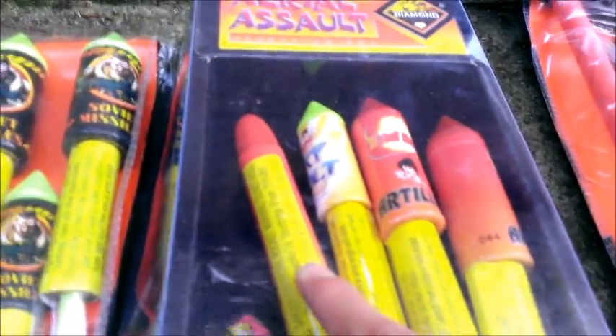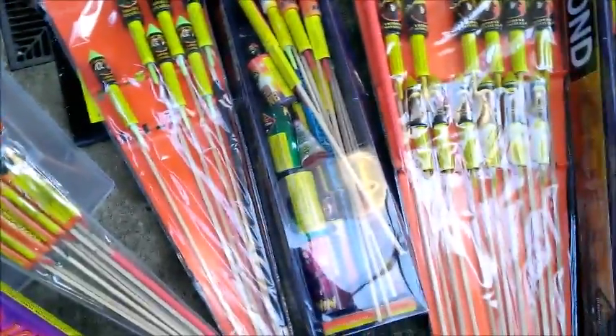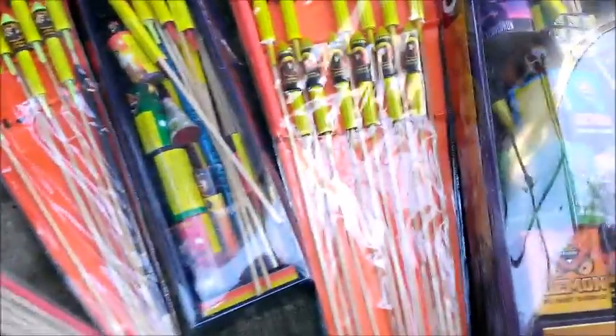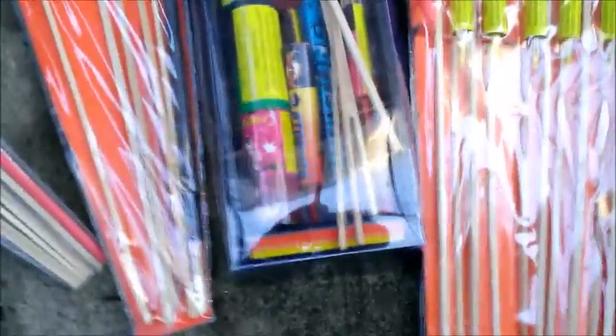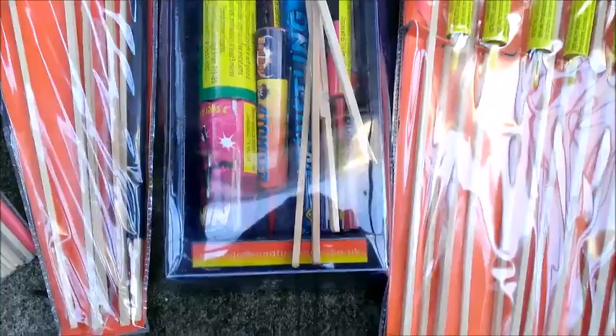Then we have the Aerial Assault selection box by Diamond Fireworks. You've got your Lunar Missile, Sky Bolt, Artillery, fountains, and seven-shot barrages. There's also an Atomizer which does a six-shot candle barrage, a five-shot candle barrage, a screamer, and four or five Thunder Rockets. Thunder Rockets produce a screaming whistle effect when they launch and then a loud bang — much better than last year's thunder rockets, which had a good whistle but a disappointing bang.